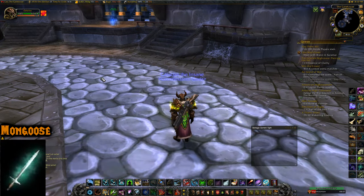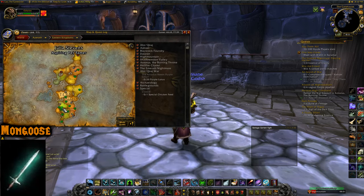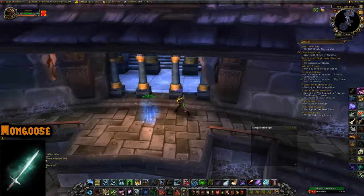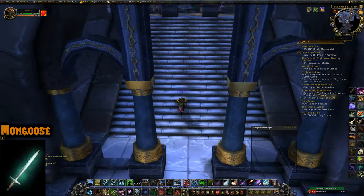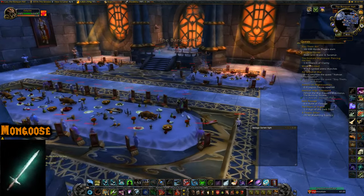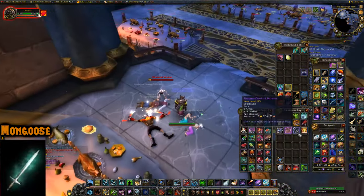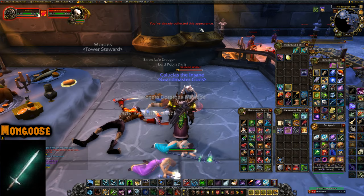The next three illusions are in the Burning Crusade version of Karazhan in Deadwind Pass — level 70 content, open to any character, not class-specific. The first is from Moroes, who drops Illusion Mongoose. I got it but I already had it — the game told me I'd already collected this appearance.